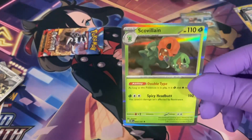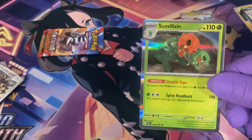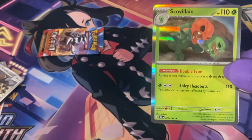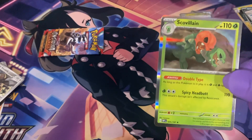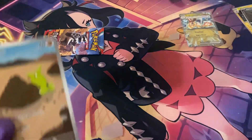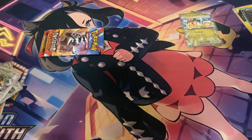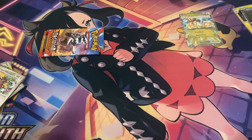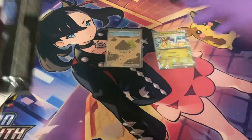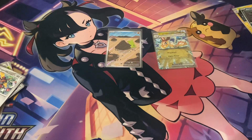We also got a holo Scovillain. Honestly this Pokemon is cool and bad-looking at the same time — it's just a red pepper and a green pepper attached to one body. You could have made two separate Pokemon and done a unique evolution with them. Sometimes the Pokemon Company's imagination isn't exactly the greatest. Don't tell them I said that — I'm just speaking my mind.